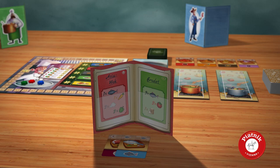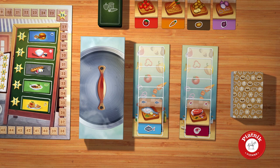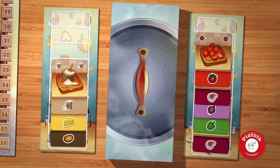On your turn, you can either draw two ingredients from the display, or you can cook by putting one or two ingredients from your hand into the pots. Don't forget to move the lid onto another pot after each cooking action. Always keep an eye on how your opponents are filling the pots. Maybe you can use their ingredients for your own recipes.